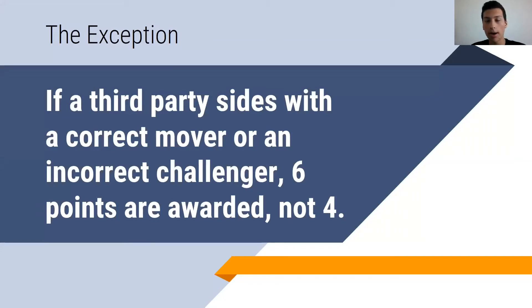If a third party sides with a correct mover — meaning somebody who got challenged on — or an incorrect challenger — meaning the challenger is incorrect — but you're still right as a third party, six points are awarded, not four. Just remember, if you're new, you'll get used to this and learn how it works with experience.